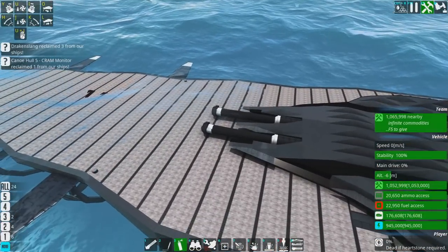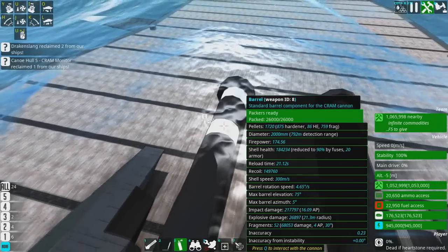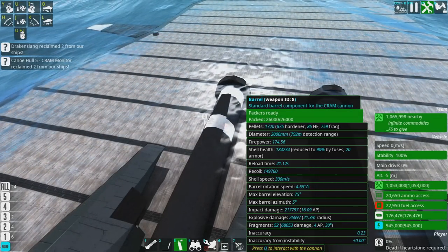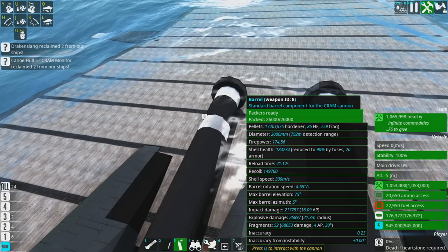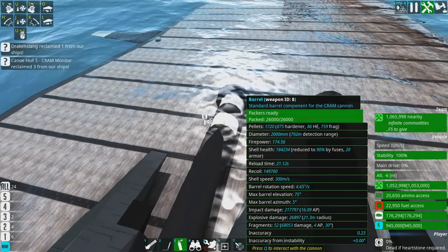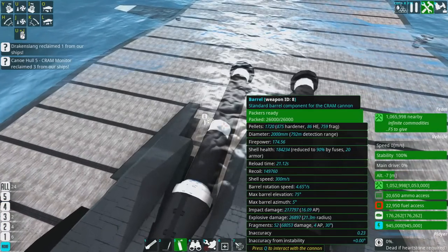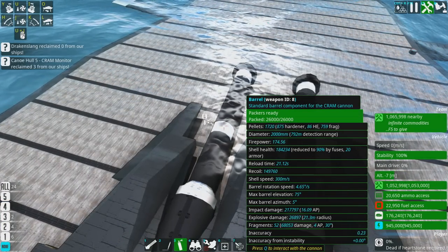Getting back to the CRAM cannons — these are staggered fire. The one on the left is a hollow point narrow-angle frag. Lots of testing confirmed that if you're going for a big hollow point, you need to set the frags to a narrow angle, because the hollow point makes a big hole and the fragments sail straight through it. You can put fragments straight through a Megalodon and out the other side if your CRAM cannon is big enough.